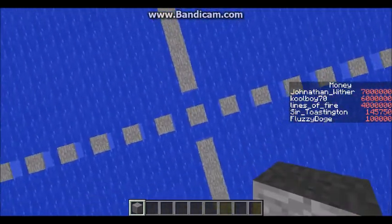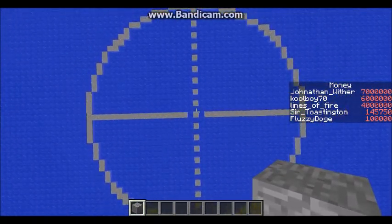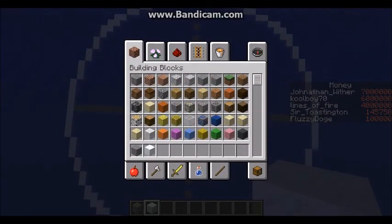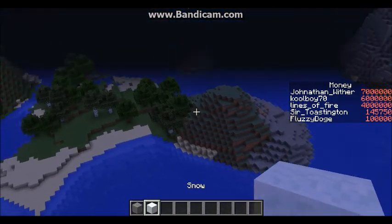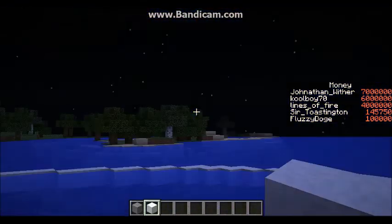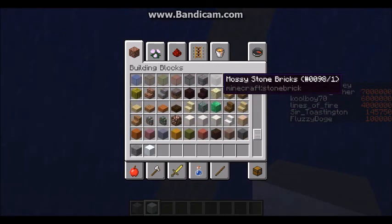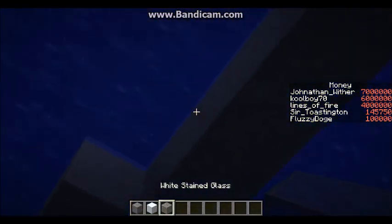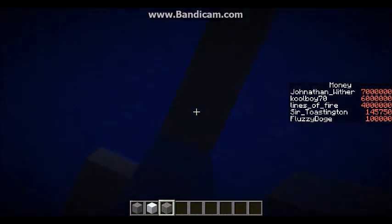I'll just be doing little check-up things here and there and we're going to have the final product when it's finished. Alright, now we are back. I have the outside ring replaced with snow. What we're going to do is place about five blocks down of glass, and then underwater here, and then we're going to divide all these up into sections and sponge them out.